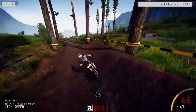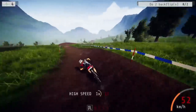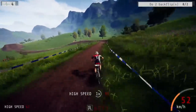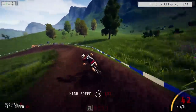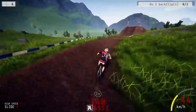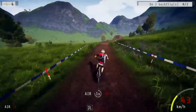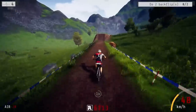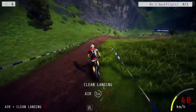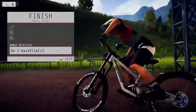Here we go — first jump! Don't bomb it! Oh boy, we barely made that. The controls are similar to a motocross game — pretty straightforward, using both sticks to control the bike and the rider's body. You do want to let off and hit the brakes in certain sections; it's not just wide open the whole time. They also have a bunny hop system where you pull down then up on the right stick coming up to a hill to get more air.